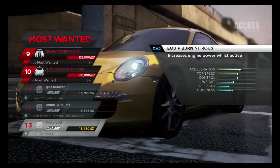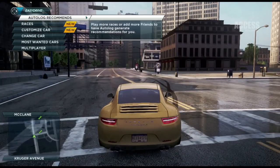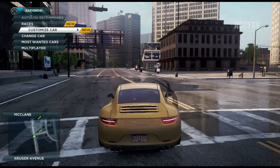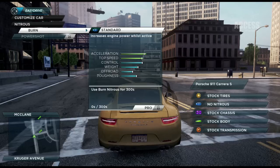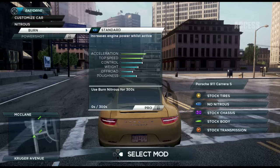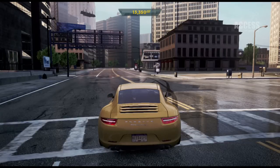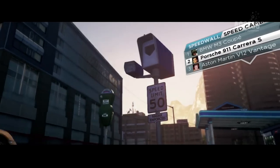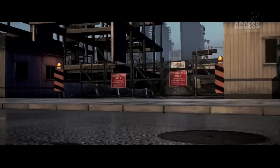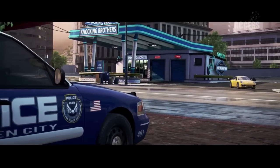You finished that first race and you have earned two mods. Each of the cars can have mods attached to it, and here you're being shown how Easy Drive works in terms of customization — what that mod does to the car, in this case helping your acceleration at top speed. You're also being told here about speed points — everything you do earns you speed points. Here are the billboards, we have speed cameras, and we have security gates that you can go and explore.